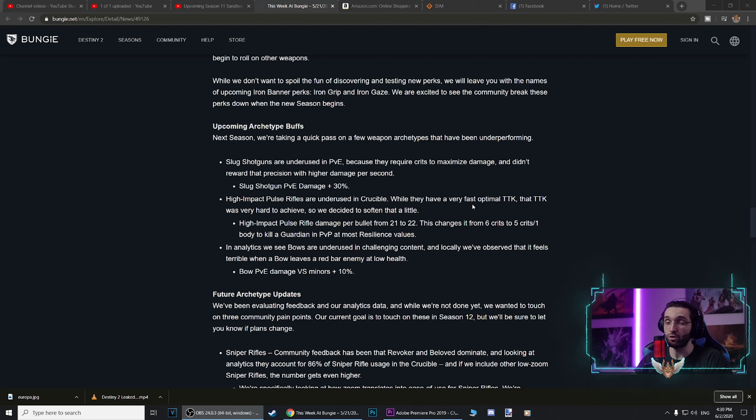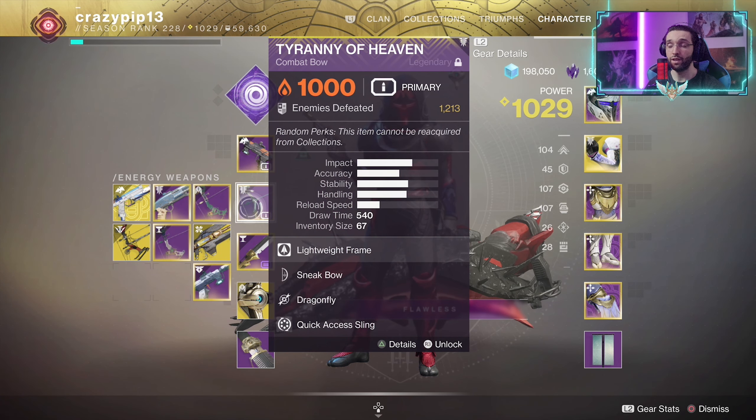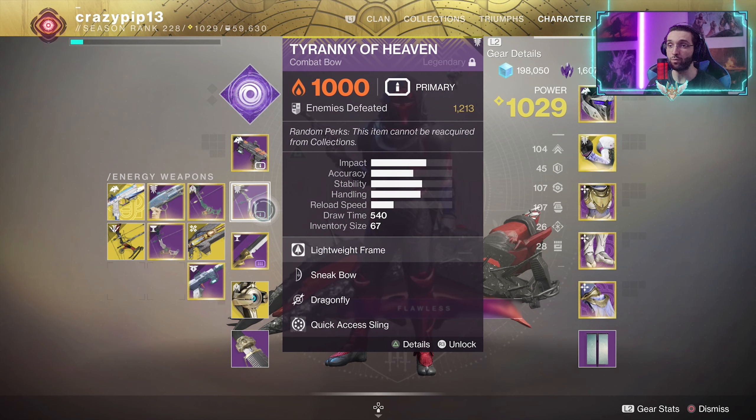The first bow I want to show you is the Tyranny of Heaven. This comes from the Last Wish raid and I love this bow — the way it feels, the way it looks, the sight on it. If you get a masterworked version from the raid, it comes with Sneak Bow and Dragonfly. Dragonfly isn't great for PvP but sometimes does extra damage to nearby enemies. Keep in mind these are lightweight bows so they don't do as much damage, but I do have Quick Access Sling on this one to swap weapons fast.